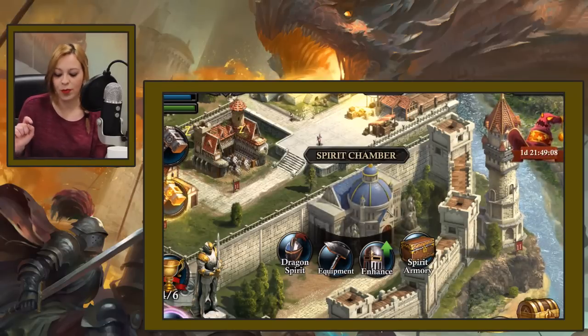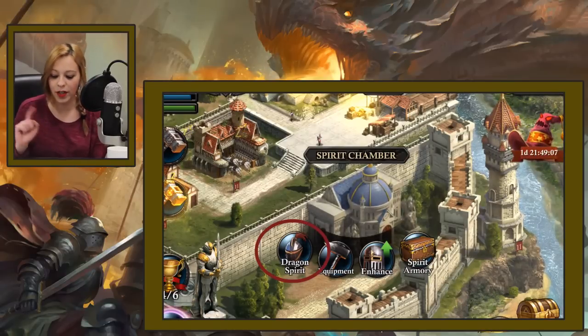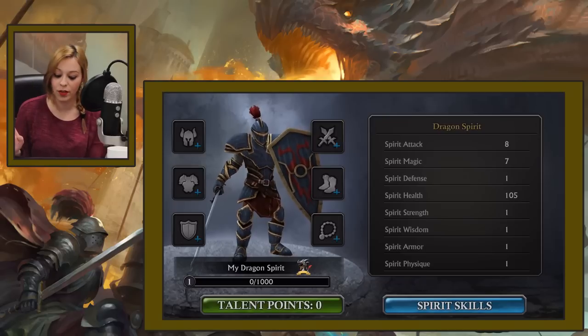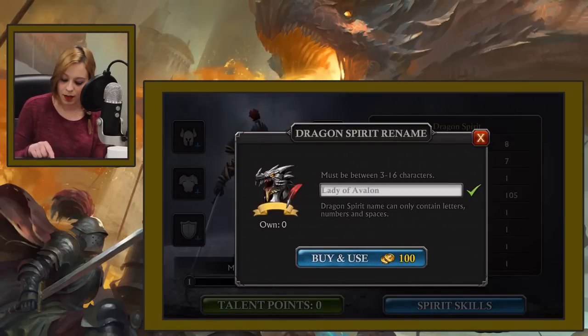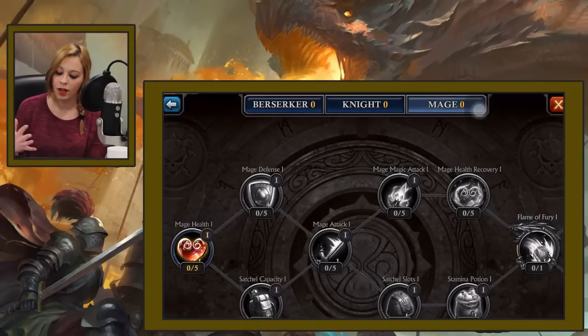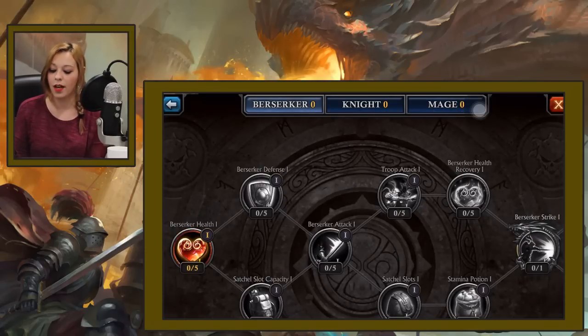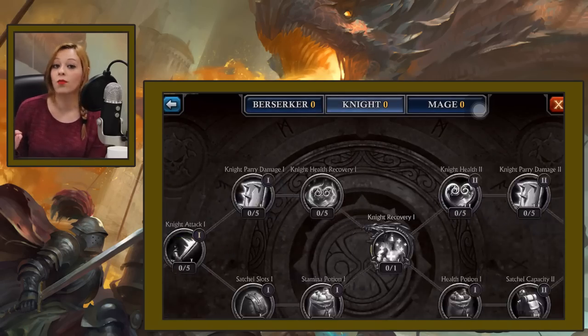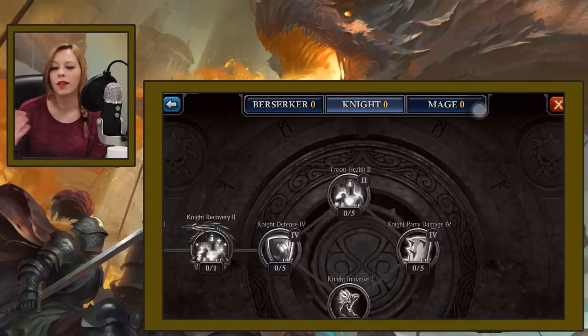Let's go check out the Dragon Spirit features. Tap on Dragon Spirit and on this interface you're gonna be able to manage your talent points, spirit skills and your dragon name. For talent points, you can evolve your dragon in three different characters: the Berserker, the Knight and the Mage. The first one is concentrated on damage, the second on defense, and the third on anything magic related. Every time you level up your dragon you get one point, but starting from level 31 you get two points.